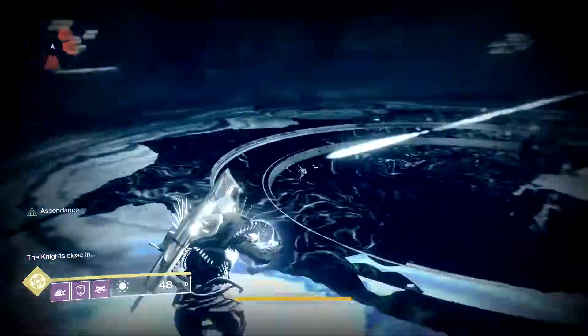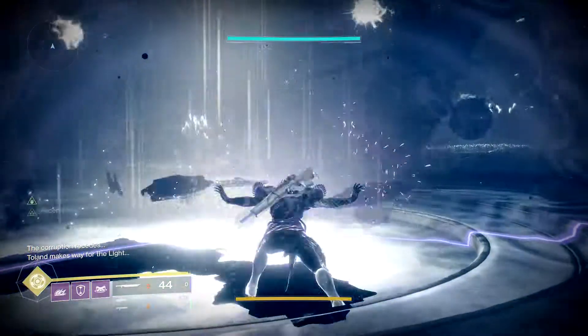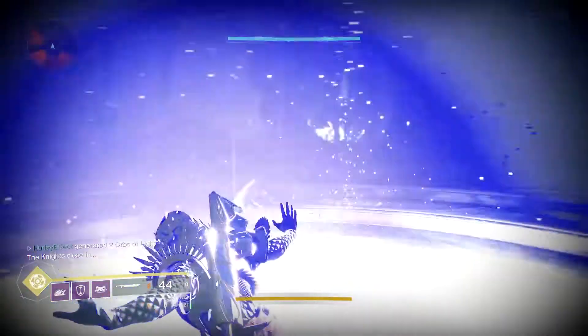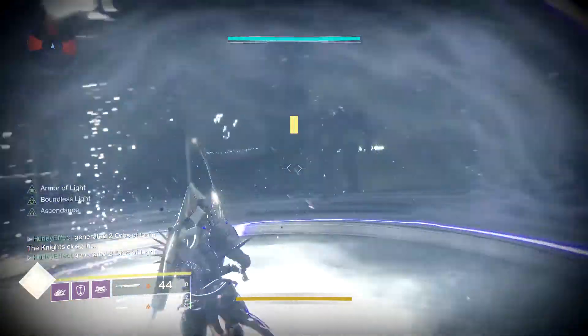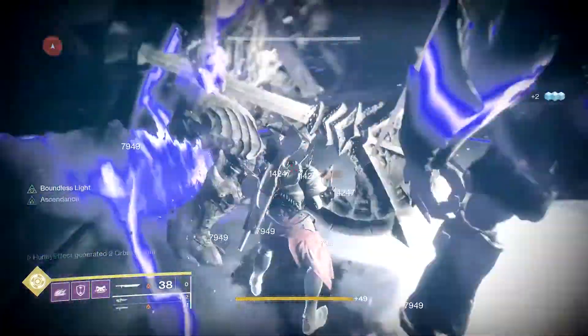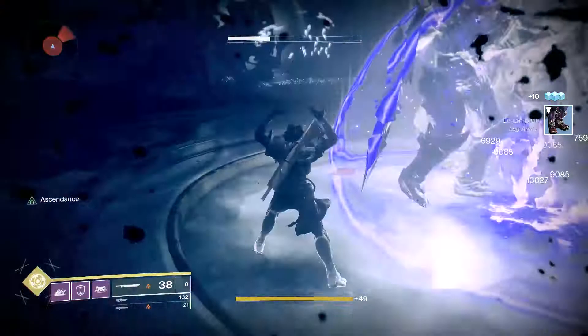Similar to what I did on the Warlock with a Well of Radiance, I'm going to use the Armor of Light bubble on the Titan to do the same thing. Now a Titan bubble is a little bit riskier — you can only have one at a time for one thing, and there's also a little less real estate in these bubbles. You can see it's pretty cramped in here with the three knights.